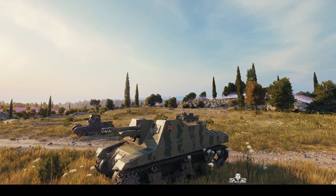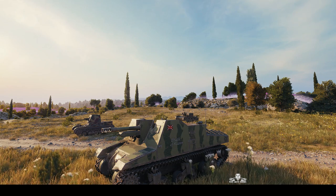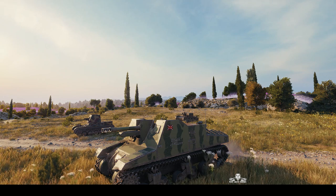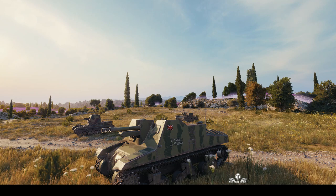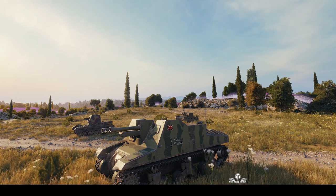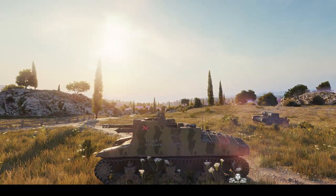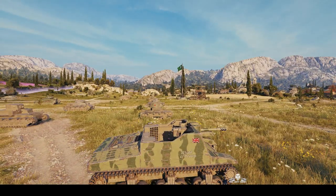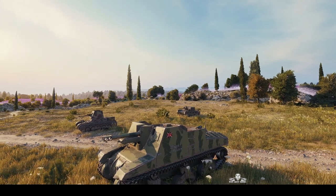Welcome back to WhatRTNibs with General Disturbance. This is the Sexton 1 — the Tier 3 British Premium SPG. We're located on the North spawn of Abbey, and the tank is under the command of Talon 1958. It says 'Wrath of Heaven' on the side of the vehicle, it's got a Union flag, and the commander of this vehicle actually bears my actual name. A very nice touch — thank you, Talon.